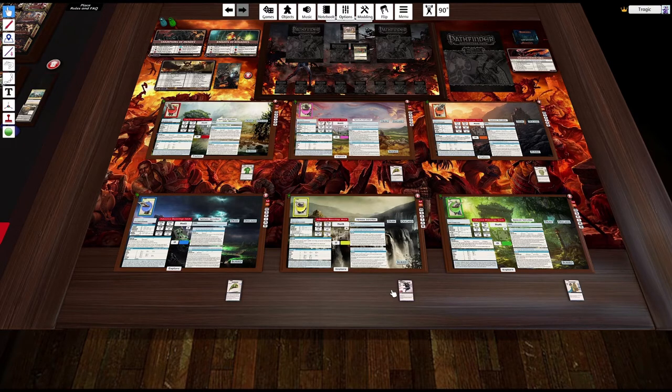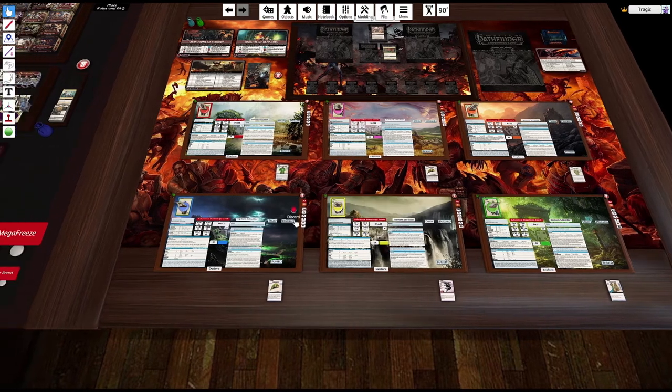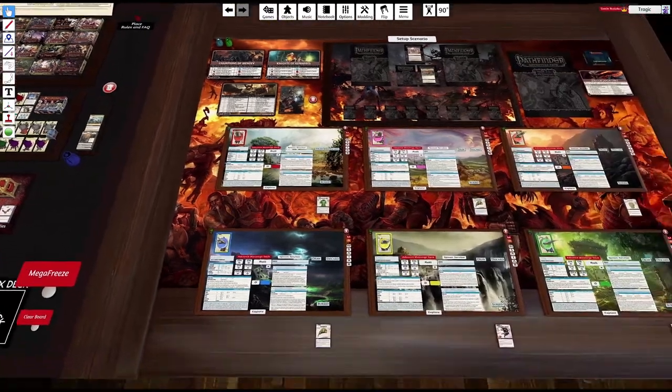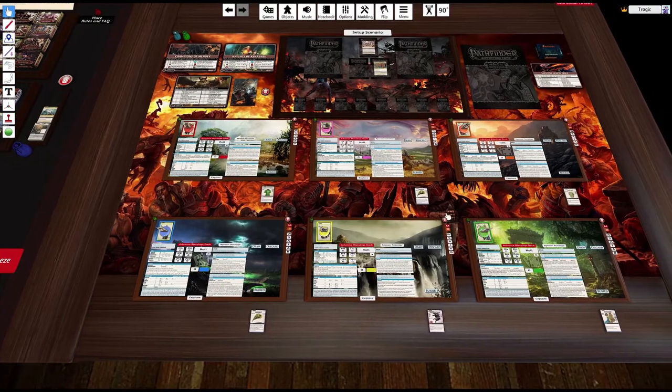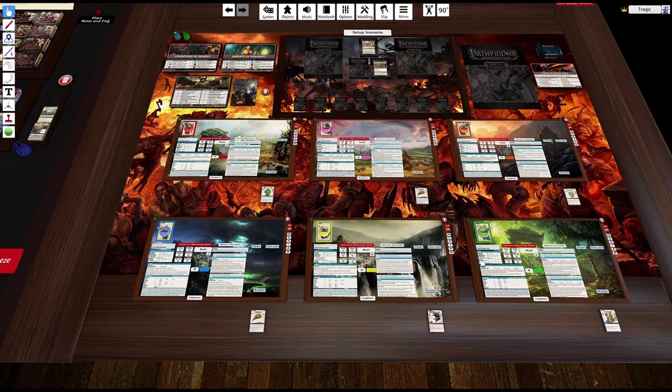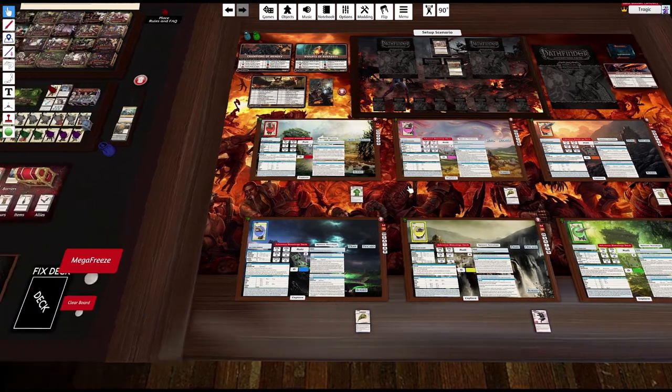We're going to swap one of these characters out for someone with good dexterity, and the reason is our team has basically no dexterity abilities at all. We've got dexterity 4, dexterity 6, dexterity 4, dexterity 6, dexterity 6, dexterity 4. So we've got no stealth, no acrobatics, no ranged. We're really lacking any kind of dexterity.